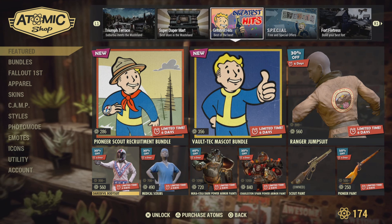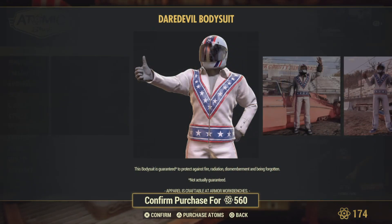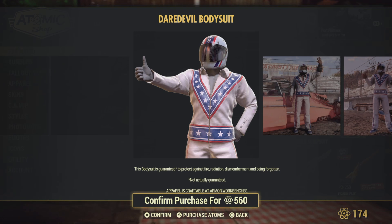Daredevil Bodysuit — this is my second time doing this video, because I completely lost it when I confused this with skins for the Scout Armor from the Rip Daring season. I thought it was another scoreboard item — that Bethesda was catering to people who didn't play that season while those of us who grinded can't own it. And then Bethesda just sells it to you anyway.